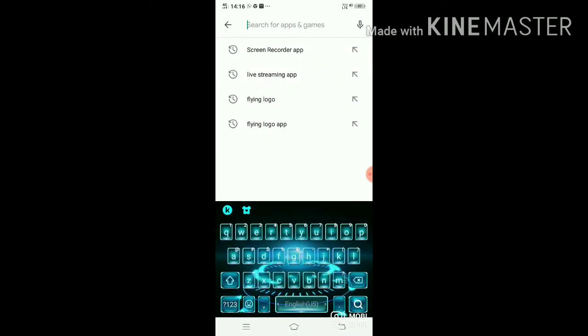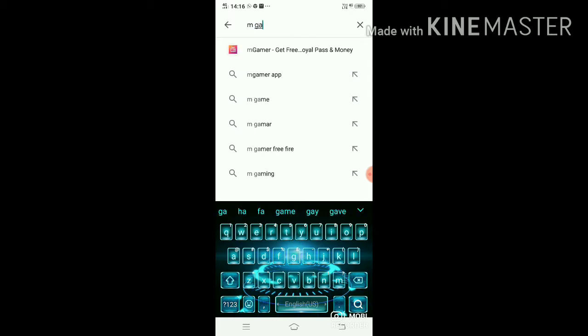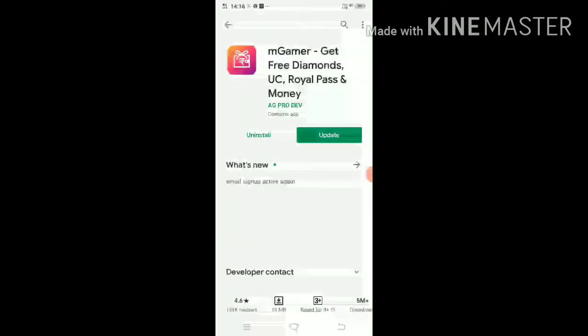In the Play Store, search for 'CM Gamer' app. Here it is — I already downloaded it, I should update now. This app you should download.